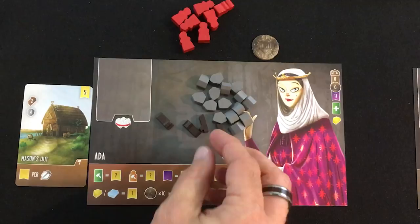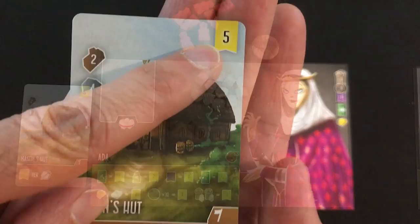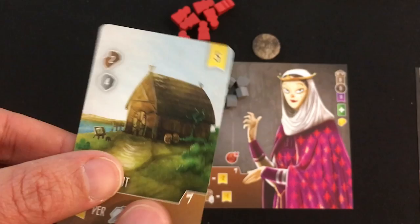I'm going to build the mason's hut I was saving up for. I've got a lot of stone — spending two and four. Still a ton left. That's five more victory points, and at end game any workers with a hammer symbol will be worth victory points too.